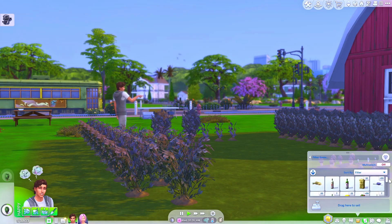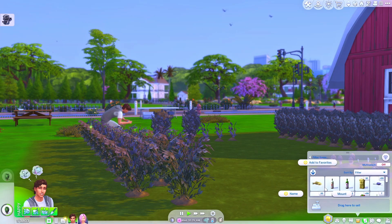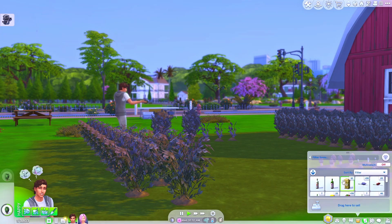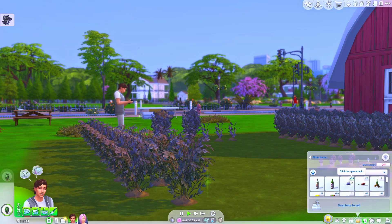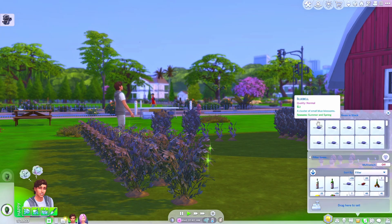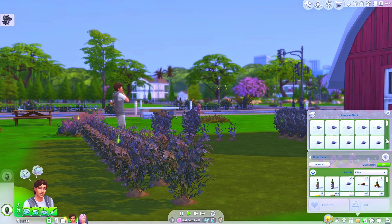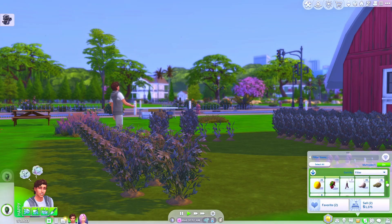The other useful feature is you can sell a whole lot of items at once. Normally you can only drag one item to be sold, or if you have a whole lot of items you can drag all of them, but even if you click to open the stack you can only drag one at a time — you cannot select more than one. But if you have multi-select enabled, you can sell as many items as you like.